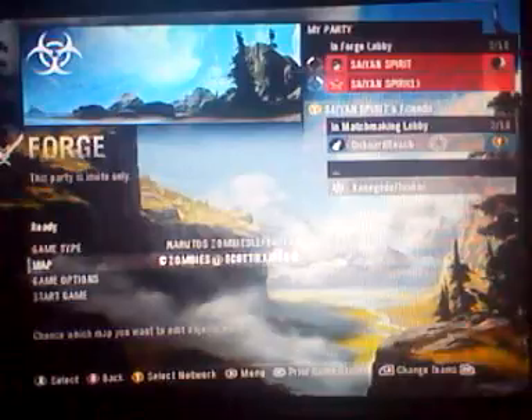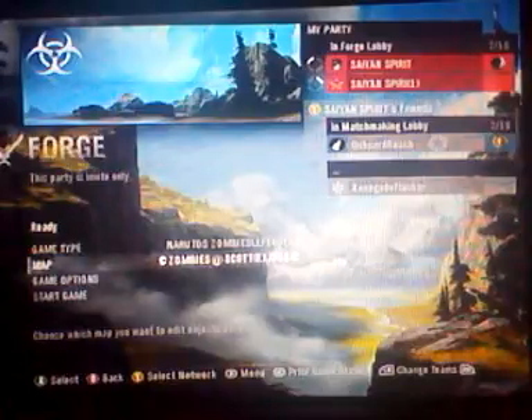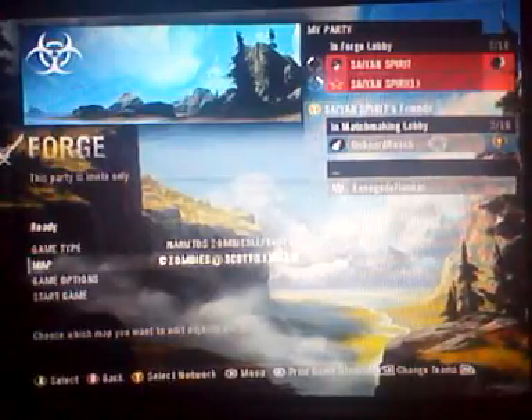Alright, here we are on a walk-through of the Scott Pilgrim map, which is Evil X number 5 and 6. We're walking through it to show you the borders and where you can go and everything.